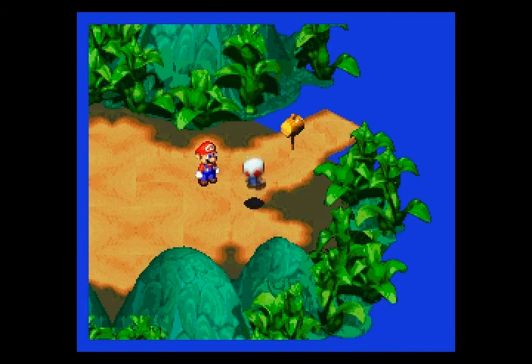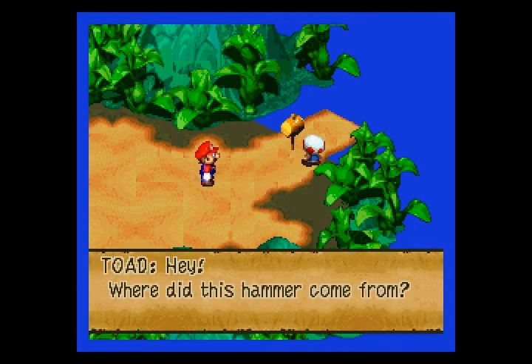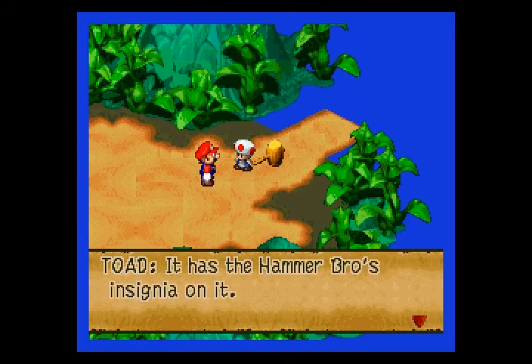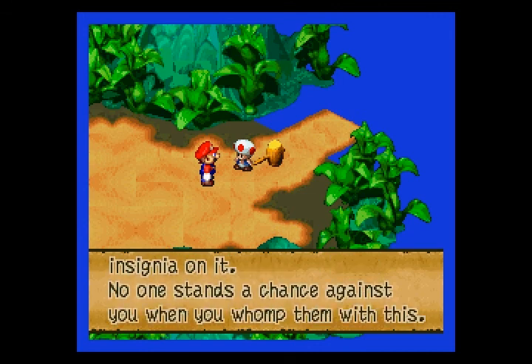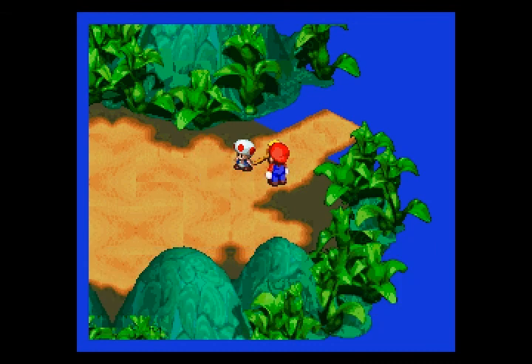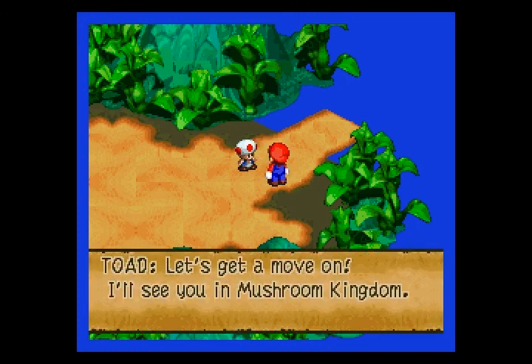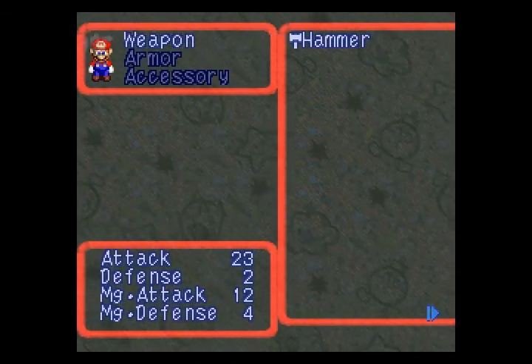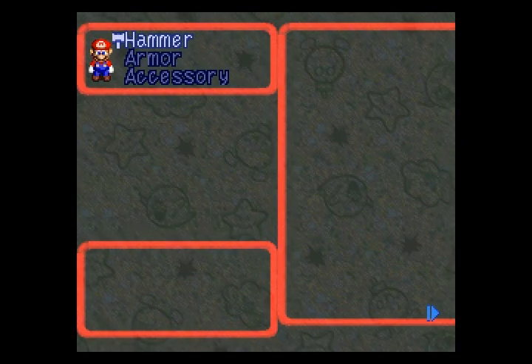He gives us a flower jar. Mushroom Kingdom is just ahead — we're almost there, Mario. Hey, where did this hammer come from? Are you really that brain-dead, Toad? Maybe it came from the hammer brother I just killed! It has the hammer brothers insignia on it — no one stands a chance when you womp them with this. We get our first weapon: the Hammer Brother's Hammer. It deals considerably more damage — 10 more attack power. We have no armor and no accessories, so let's equip it and head out of here.